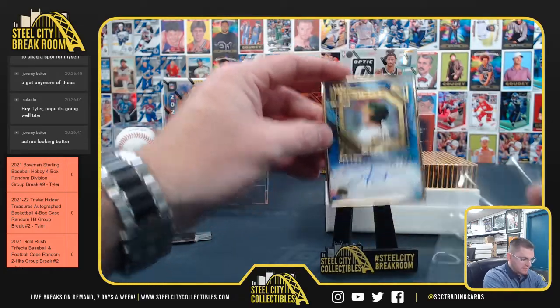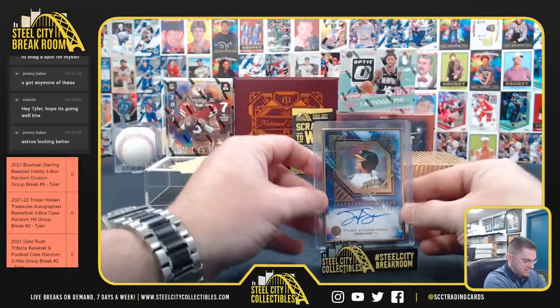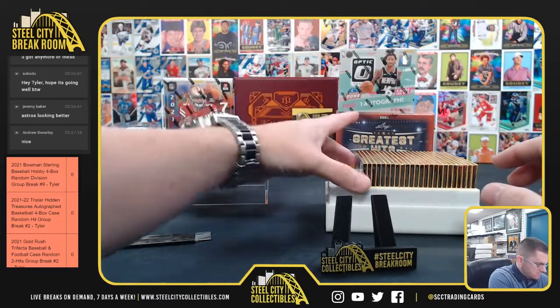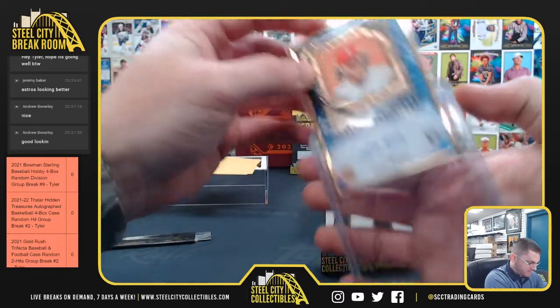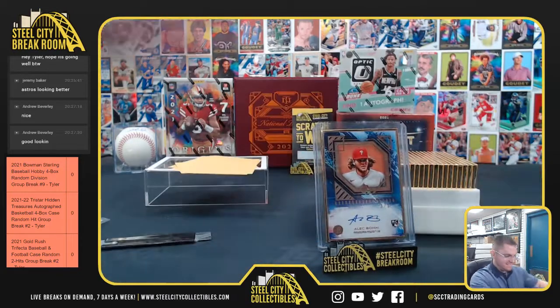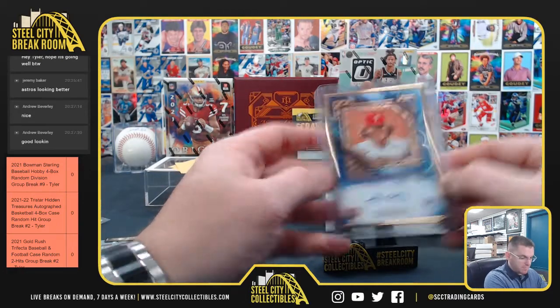Tyler Soderstrom, 15 of 20 — he raked in the minors, hit almost .400. Big time hitting prospect for the A's. Alec Baum, 1 of 1 — a couple of Alec Baum 101s, there's another one in the case through the years. So this will be Alec Baum base 101.